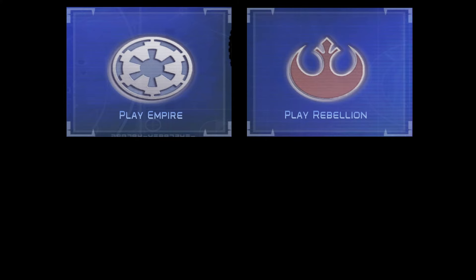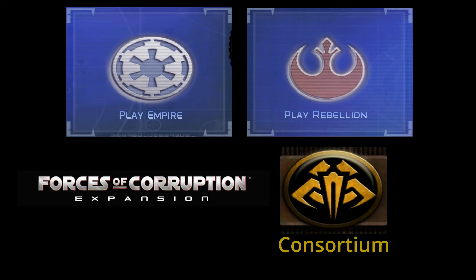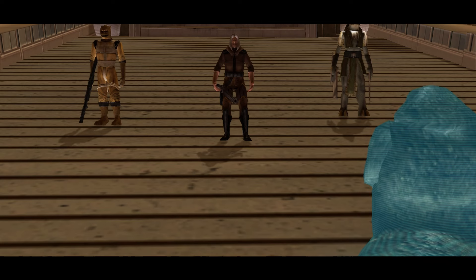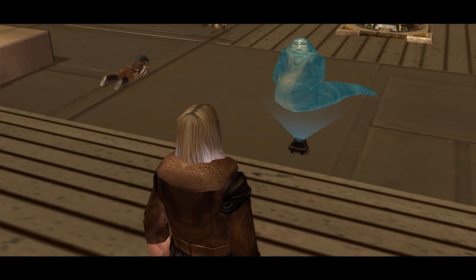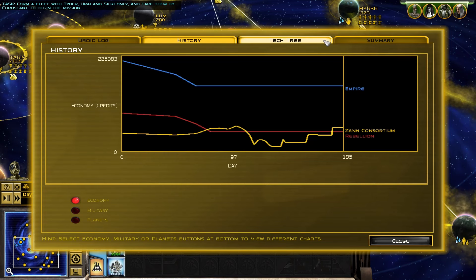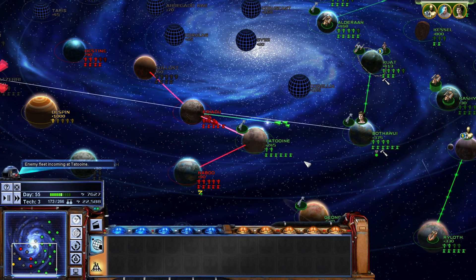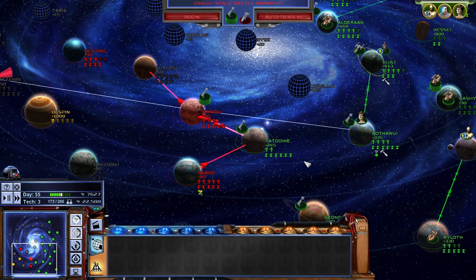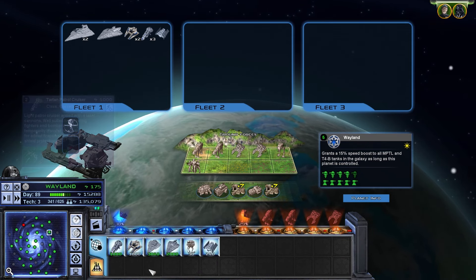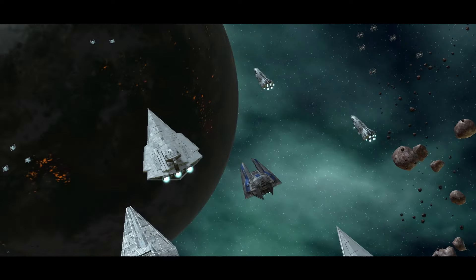You play as either the Imperials or the Rebels in the base game, and the Forces of Corruption expansion adds a third faction, the Consortium. So you have your standard heroes and villains, and the Consortium is an organized crime syndicate who thinks the others are losers and is only out to make a profit. There are more than 40 unique missions between these three factions, but you'll probably spend just as much if not more time managing resources and units, and attacking and defending planets to try and become the big boss of the galaxy.